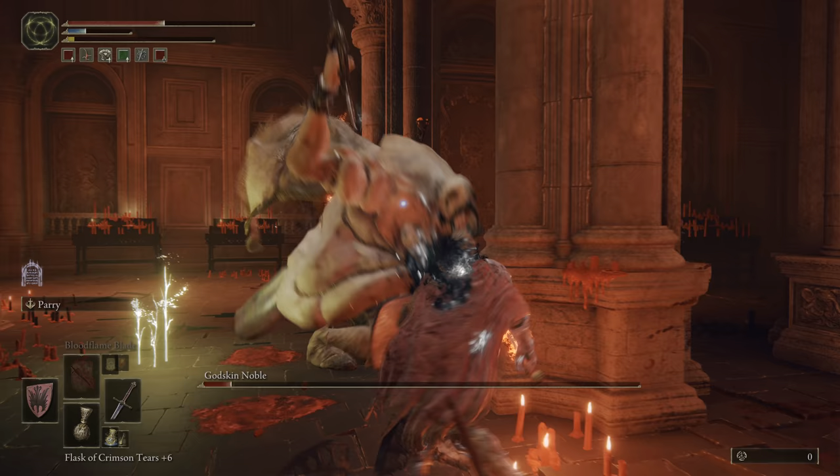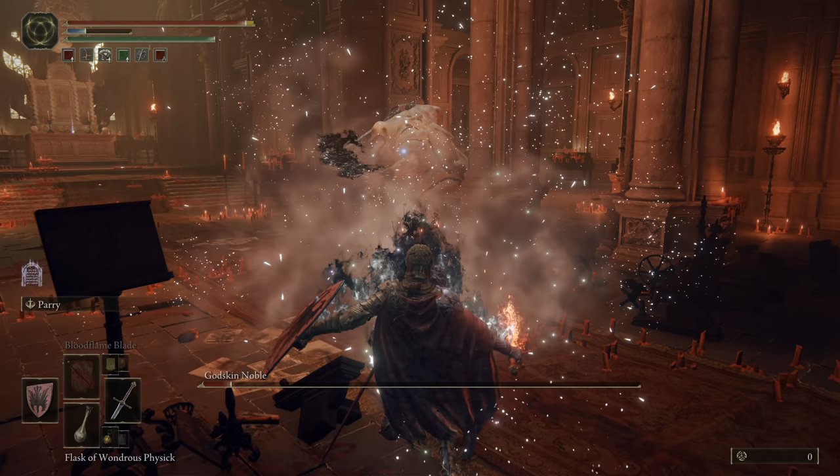With that explosion, it's the same thing as phase one, except now it deals a little bit of magic damage and a little bit more physical damage, but it's the same sort of puffing up ability that's a little hard to dodge.